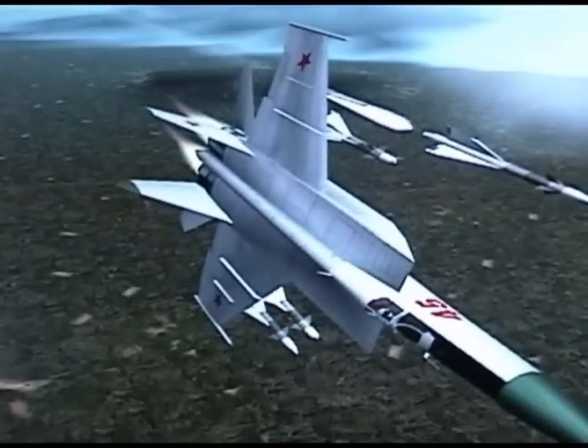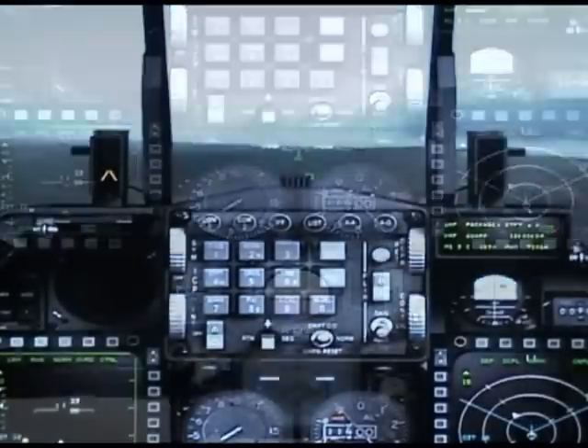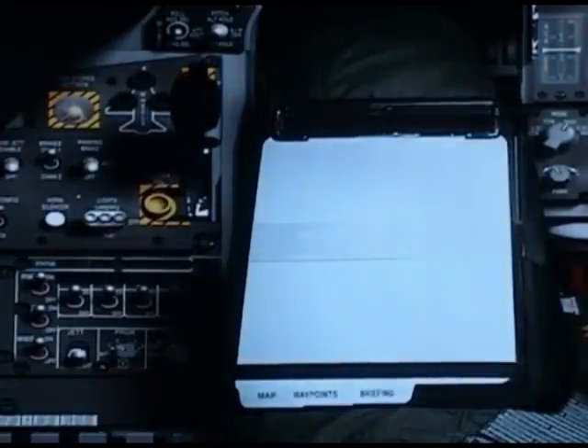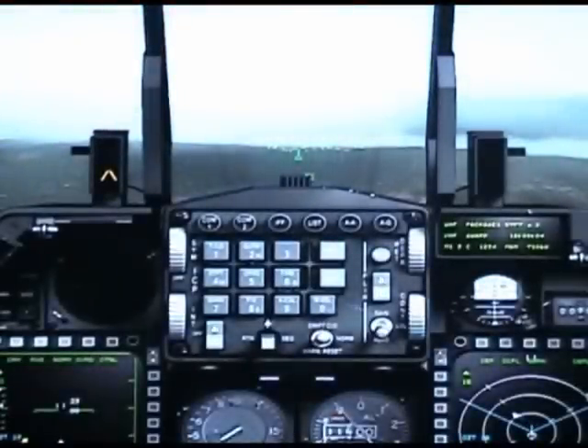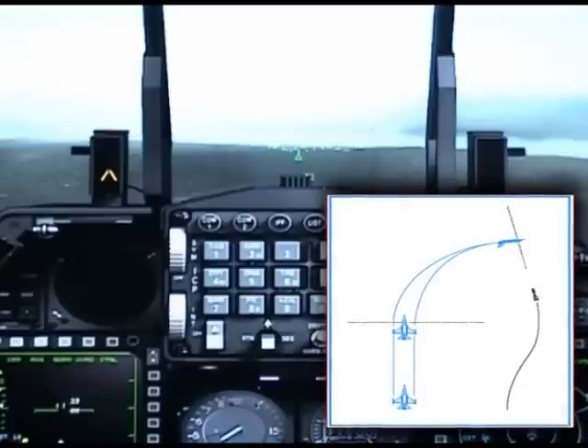Go back to your jet by pressing 1. You're going to turn on your countermeasures with key 4, go back up, and turn your jammer on. You can probably see it, but it's on now. After you do all that, you're going to place that missile on your beam side, which is your nine or three o'clock.